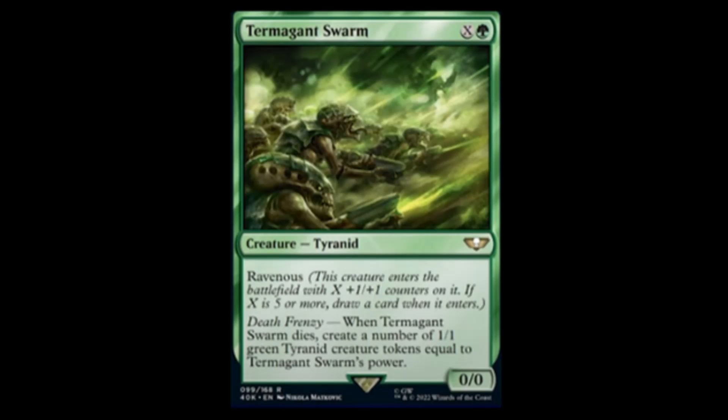Termagant Swarm — green and X for a zero-zero with Ravenous and Death Frenzy. When Termagant Swarm dies, create a number of one-one green Tyranid creature tokens equal to its power. That's a pretty good card.